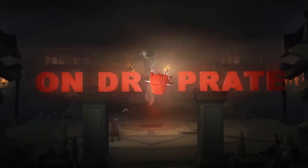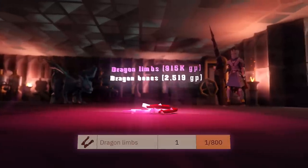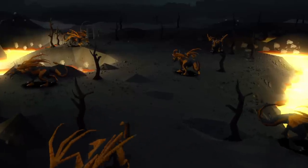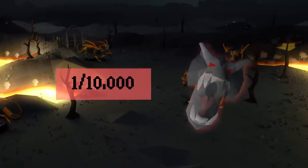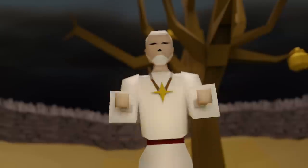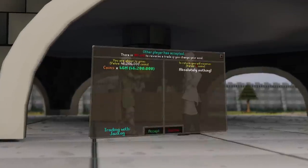This is Drop Rate, a series where I hunt items in Old School Runescape within their stated rates according to the OSRS wiki. If I get the items within their rates — for example, up to 10,000 lava dragons for a visage — I get to keep everything I earn during the grind. If I do not receive it, I have to give away half the loot to you guys, the viewers.